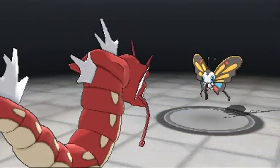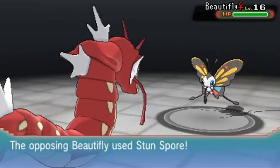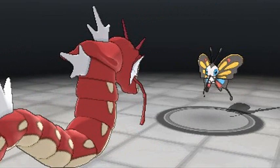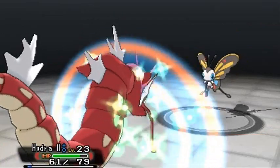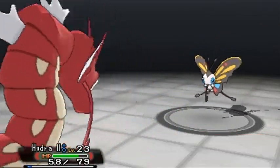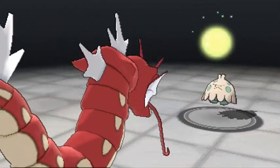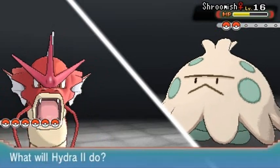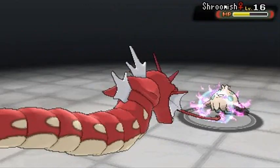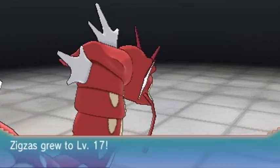A Beautifly comes out next. Using Dragon Tail again — avoiding attacks on both sides. Beautifly's using Absorb repeatedly, nearly fainting. Then Shroomish comes back and we're taking hits left and right. Switching to Dragon Rage, which takes out Shroomish. That's Hydra number two's first battle won!